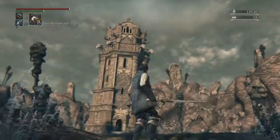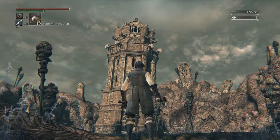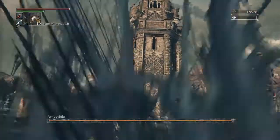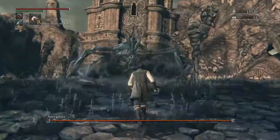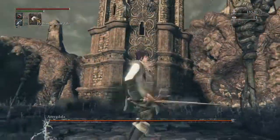This is a boss guide video on how to kill this big amygdala — I've gotta stop saying amygdala — it's an amygdala, like the part of your brain. This is the amygdala, it's a big motherfucker, but he's not very strong, so let's do this.